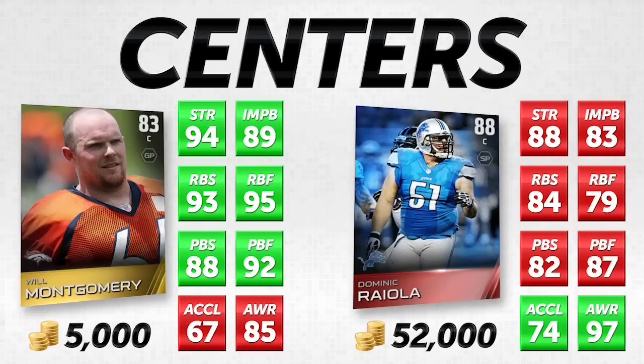The attributes we want to look at here are strength, impact block, run block strength, run block footwork, pass block strength, pass block footwork, acceleration, and awareness. A lot of people are going to ask why we care about acceleration — I think it's probably one of the lower things we care about. But the reason is that a lot of times you're going to use your center and guard to go out and pick up blocks on screens, get down the field, and pick up blocks on safeties, cornerbacks, and linebackers.